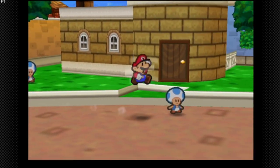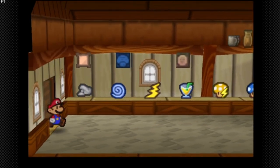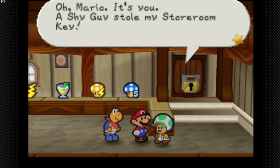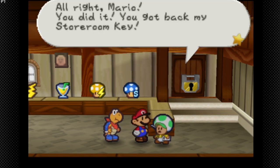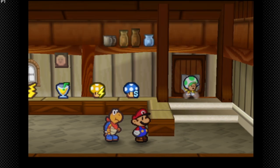We need a train to get out of this chapter — so where are we going to find it? 'Mario! I got my storeroom key back — what in the world did I do? You can put it in there.' He says, 'All right Mario, you did it. You got back my storeroom key. Thank you so much — you saved my livelihood.' He puts the key in the keyhole.